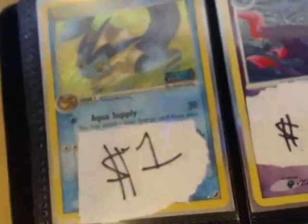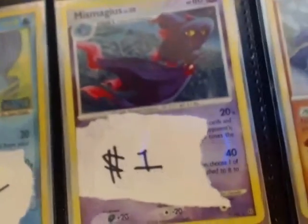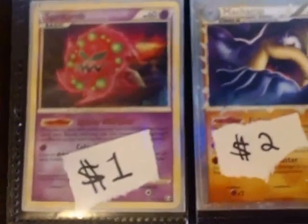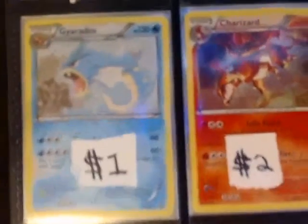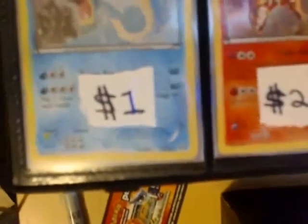I have a Vaporeon reverse holo rare from Unseen Forces, Mismagius holo, Mightyena holo, Spiritomb holo, Ampharos Prime, Electivire Prime, Gyarados holo — it's an alternative holo card that comes in a blister — and a Charizard holo from the Mega Charizard X collection box, Shiftry promo.